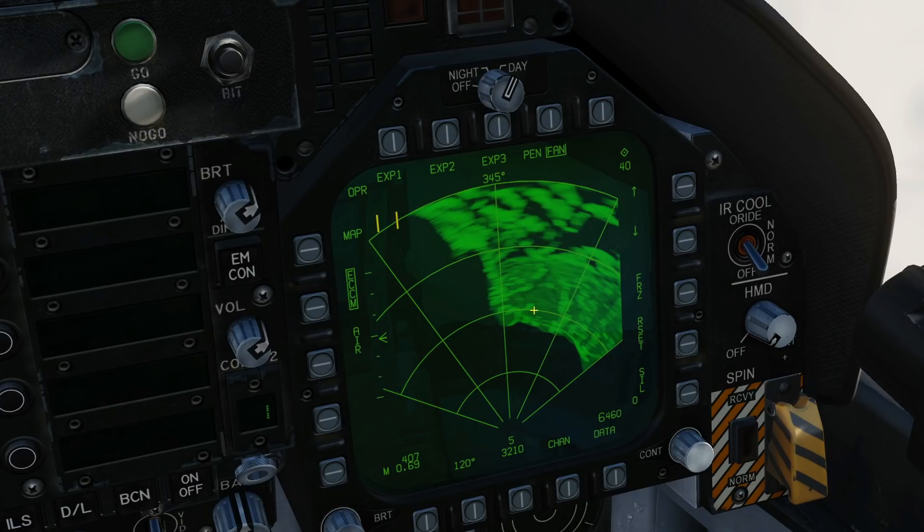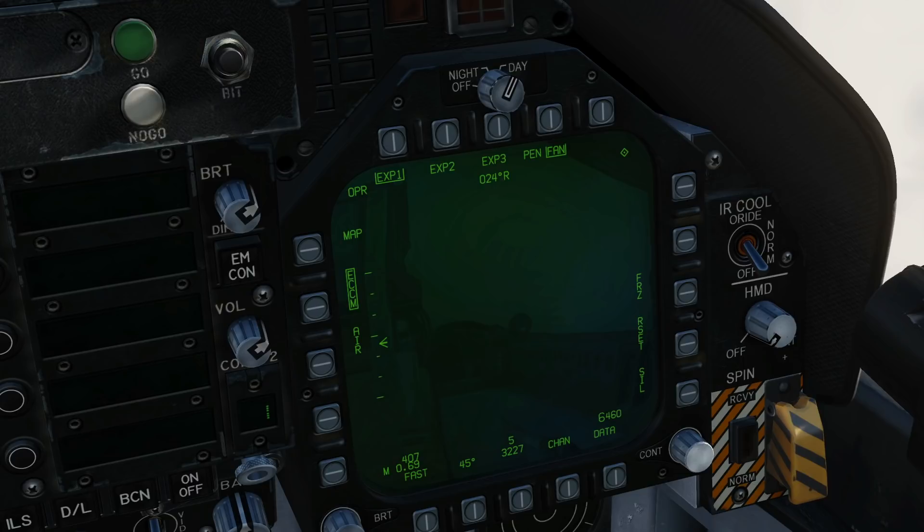I'm looking at the topography of the coast to know that my grid square is about here. So I'm going to click EXP1 and maneuver my sector so it centers on the grid square in question, then release and let it render.